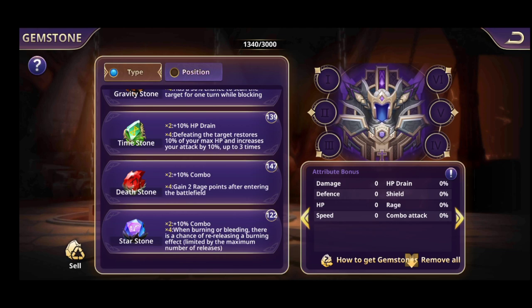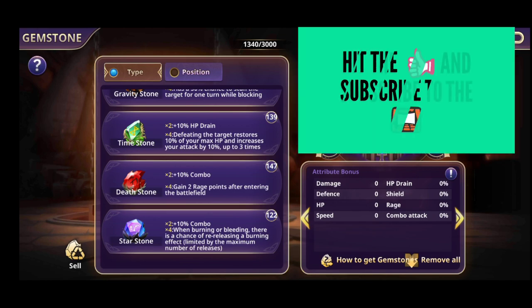Star Stones with four pieces: when burning or bleeding, there is a chance of re-releasing the burning effect. Death Stones and Star Stones both give combo percentage. The combo means a chance to make one additional normal attack. Also for Star Stones — when the hero will burn or bleed, there's a chance he'll get rid of that debuff.